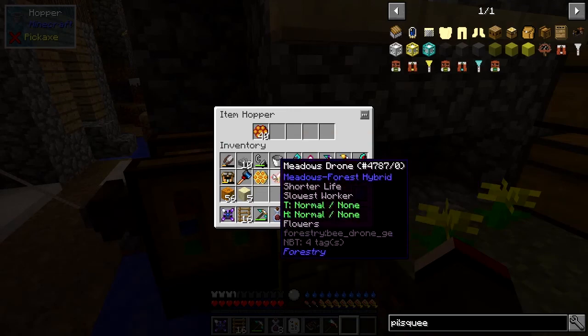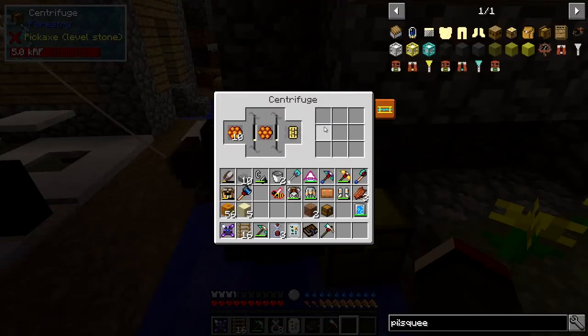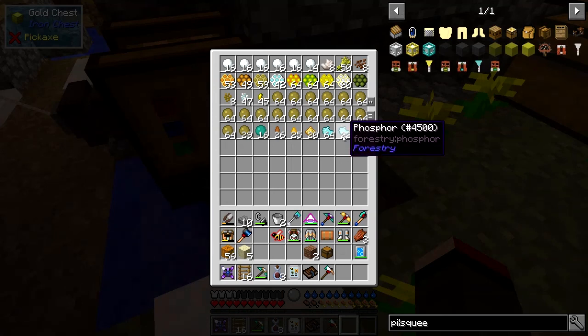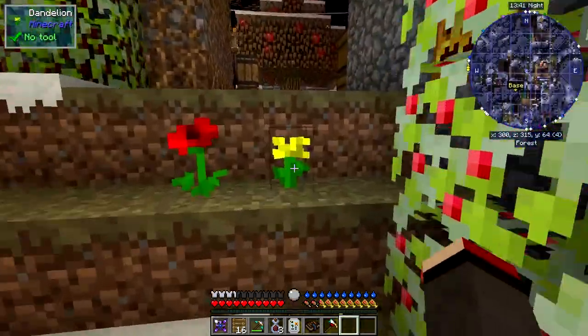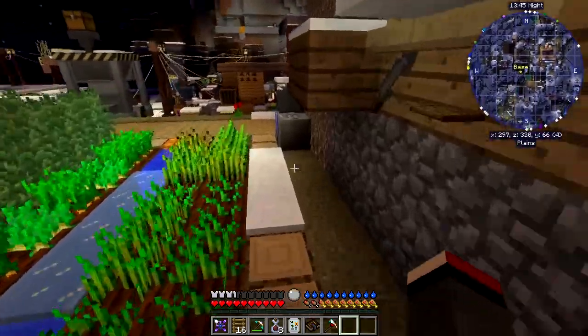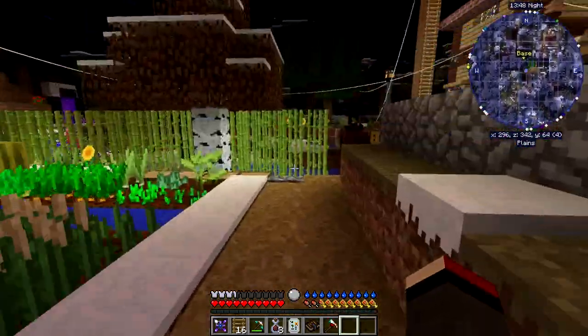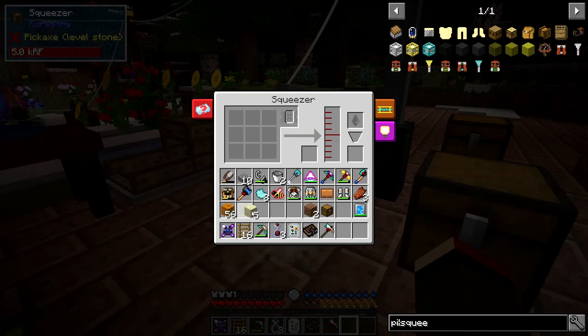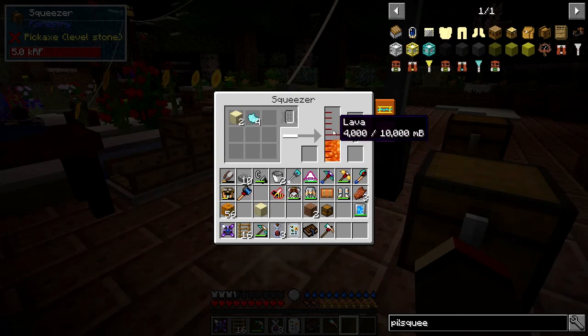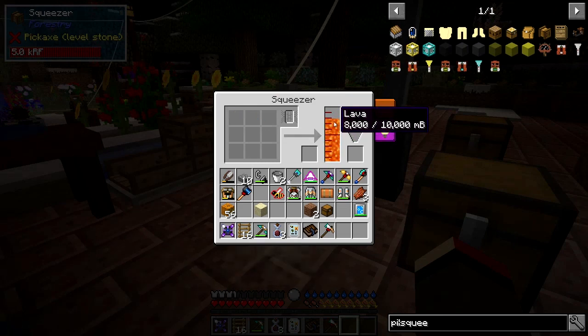I've already got some of this centrifuged material, so let's put it in. You'll see the squeezer producing phosphor almost immediately — and some refractory wax too. Let's take out what we need — five pieces would be ten. The capacity is about eight, so we'll do buckets. This is going to be a lot easier than going off finding lava in the wild. Let's put four of these and some phosphor in — we get two buckets of lava for each one. Eight buckets of lava straight away — fantastic!